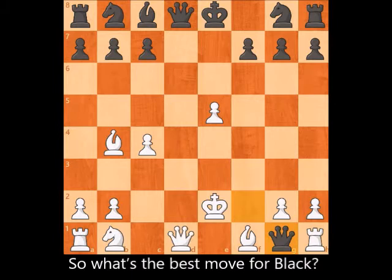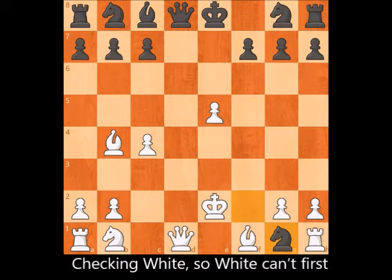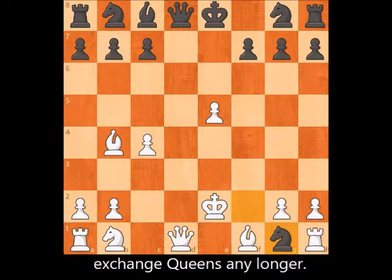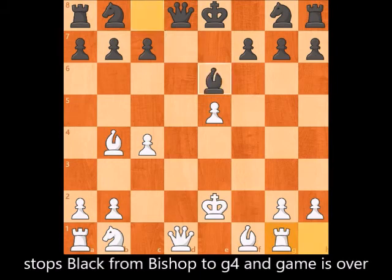So, what's the best move for Black? That's right — Black promotes to Knight, checking White, so White can't first exchange Queens any longer. From here, White can't take the Knight, as nothing stops Black from bishop to g4, and the game is over.